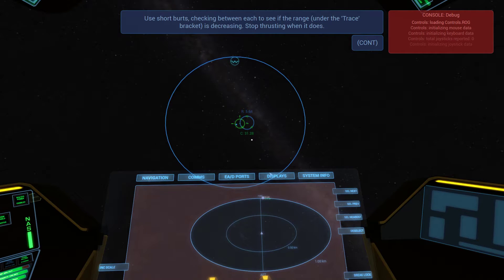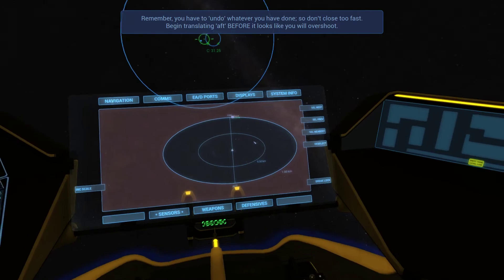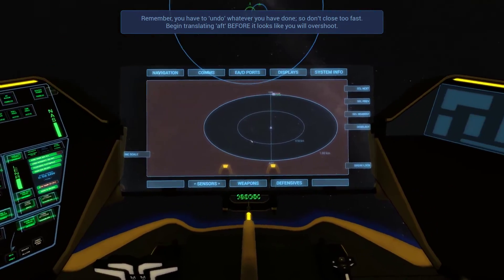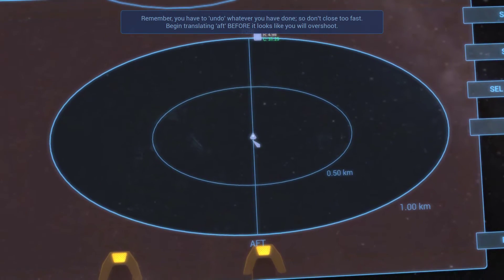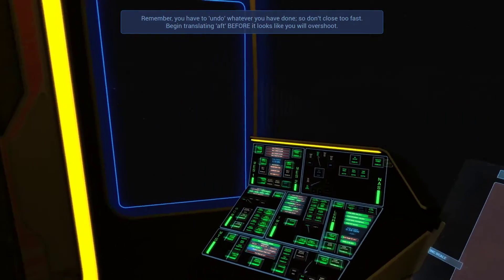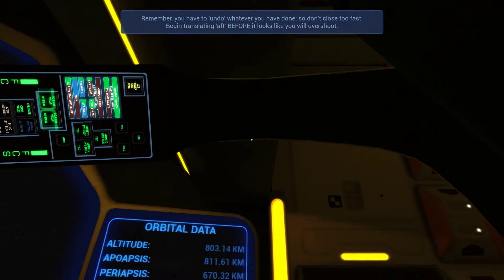Remember, you have to undo whatever was done so you don't come too close or too fast before translating aft. Begin translating aft before it looks like you will overshoot. I wish I had a couple more MFDs — just one MFD, that's so old school. I need like six of them. Man, this is a beautiful spaceship.